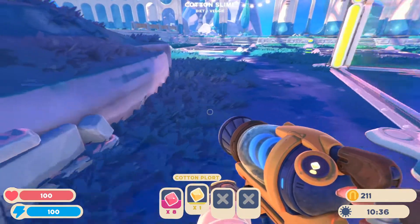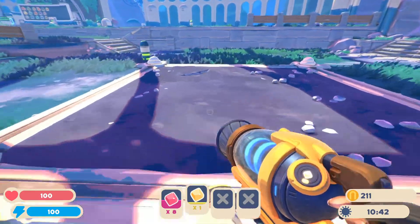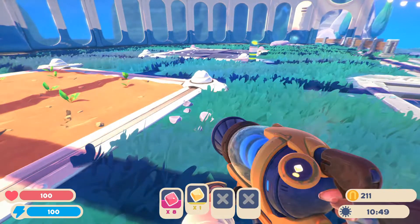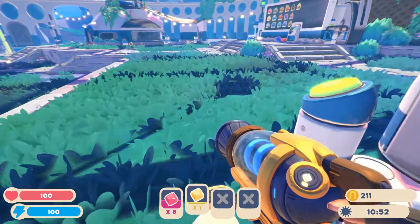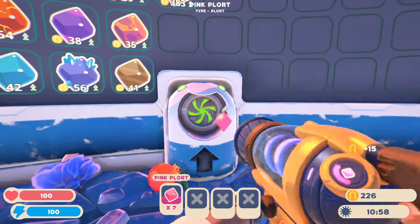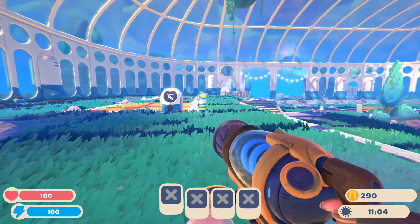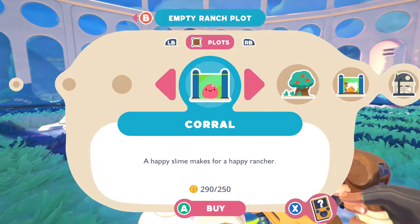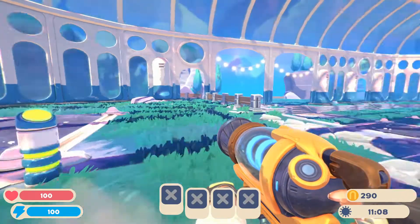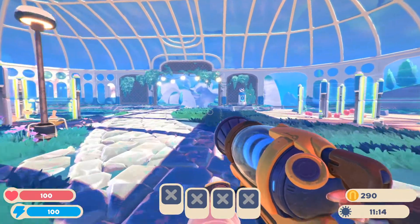I guess we'll pop these other carrots in and go ahead and grab our pink plorts. We definitely want to get the upgrade on this, but we need the other thing first — the resource gatherer. We probably should have done that before we did all these upgrades on the cages, but I kept losing my stuff. Chickens are going good, carrots growing just fine. I would like to do another one of these, but again we need the resource gatherer first so we can do that lettuce. I don't know about the trees — I don't know if trees are done the same way or not.